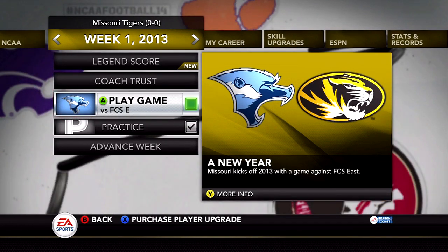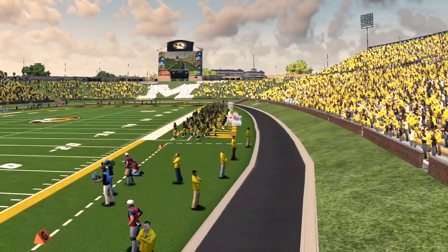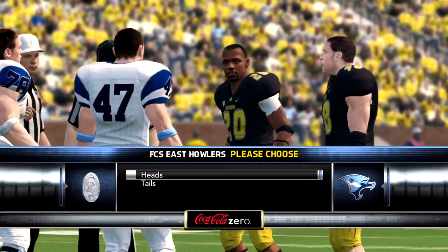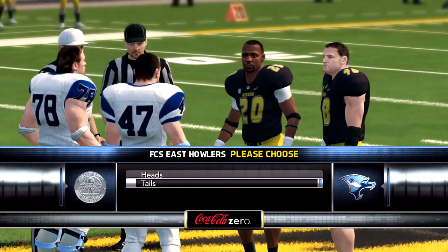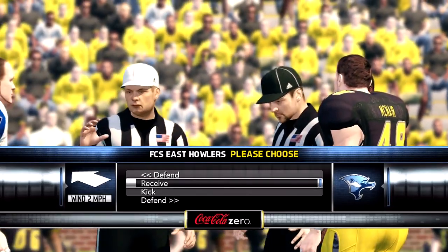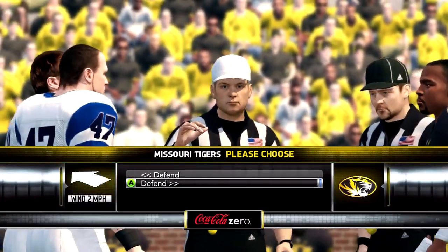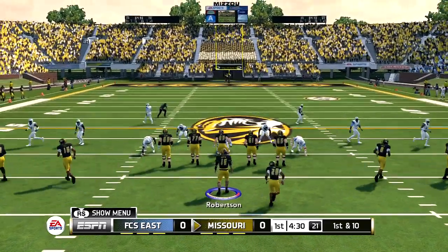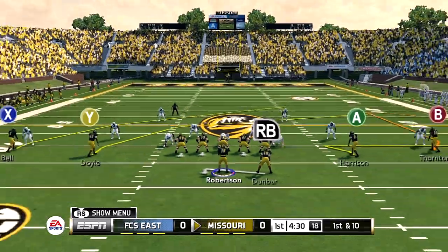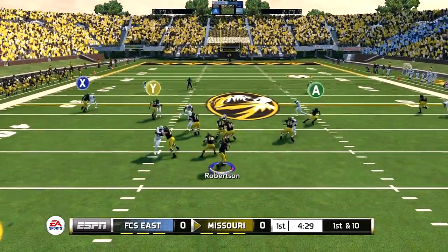First game of the season and we're going against FCS East. This is the best game to see what your incoming freshman starting quarterback can do. But as I mentioned in the decision video — there's no intro for Road to Glory. They took the intro completely out. Where is the pageantry for Road to Glory? Even if I have to listen to that country music every single game, I'd rather do that than just have a black screen fade into the field and then have the coin toss. That's just ridiculous.